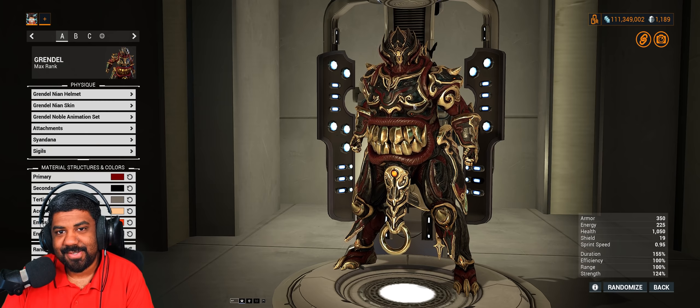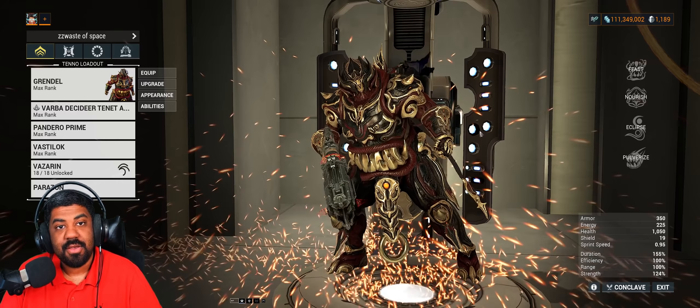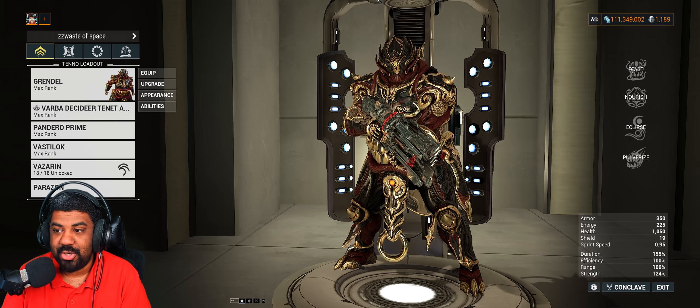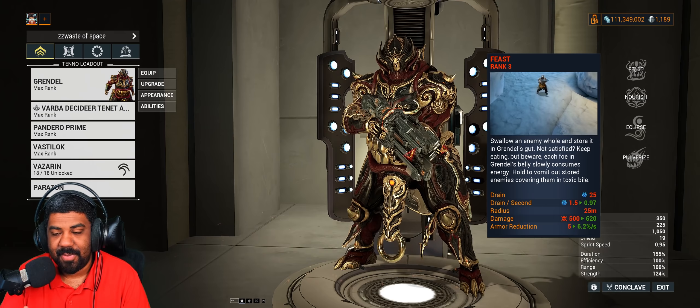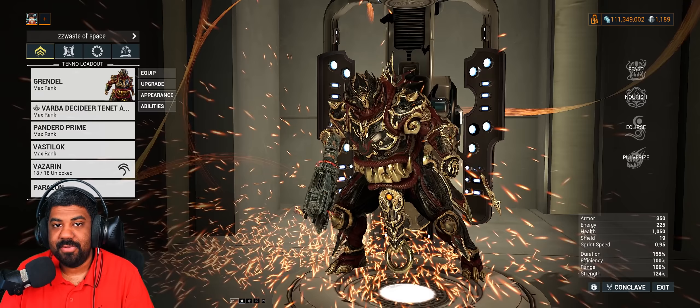At number four we have Grendel. Grendel's kit is pretty much: you eat things so you can use your other abilities, meaning you can't use any of your other three abilities unless you have enemies in your belly. While you have enemies in the belly, you drain energy per second, and your other three abilities also require a decent amount of energy. DE released an augment so you don't drain energy while enemies are in your belly — but you drain health instead, and both drains are still way too much.